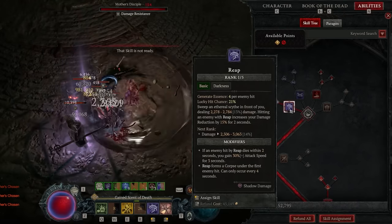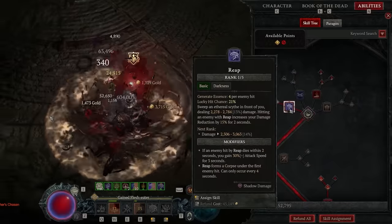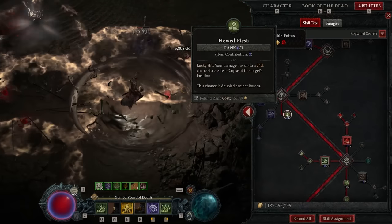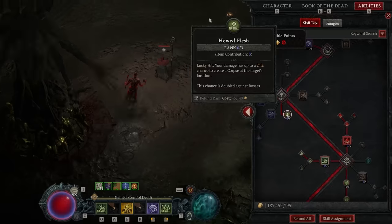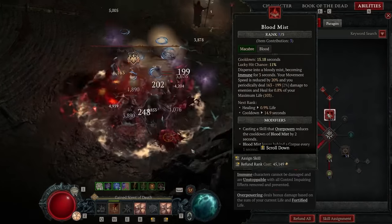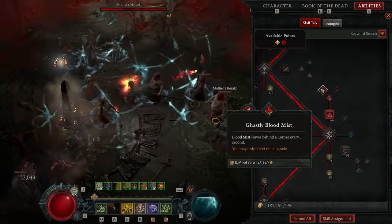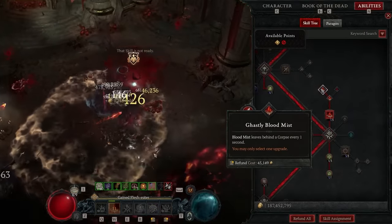Now let's jump straight into the skill tree. We're going to be playing Reap with Acolyte's Reap — that's going to be virtually every build: damage reduction, free corpse, sustain. We're going to be running Hewed Flesh, which is going to give us extra corpses and massively increase our overall damage. Hewed Flesh is a vital piece of this build. We're going to be putting four points into Blood Mist and go all the way to Ghastly Blood Mist so that our Blood Mist also makes corpses, which is just more fuel for the Corpse Explosion.